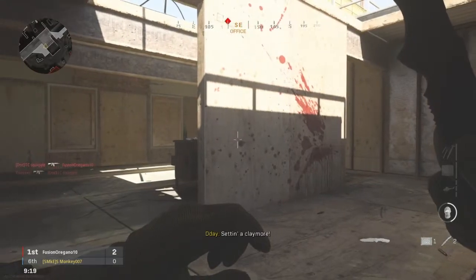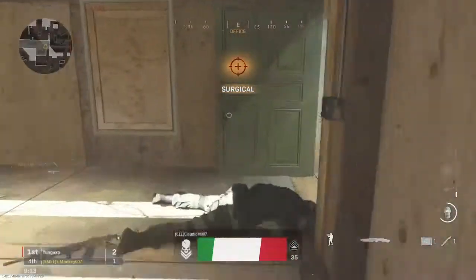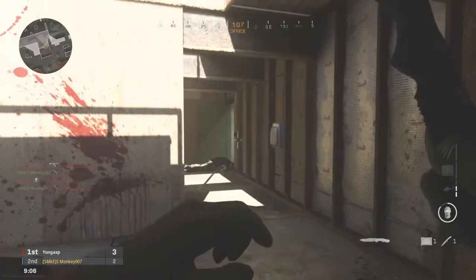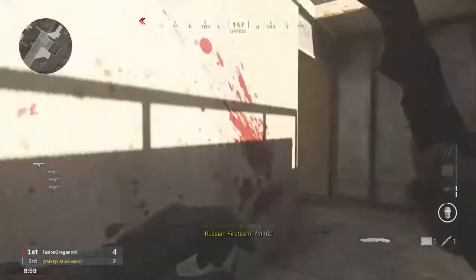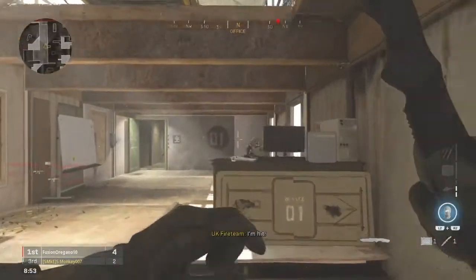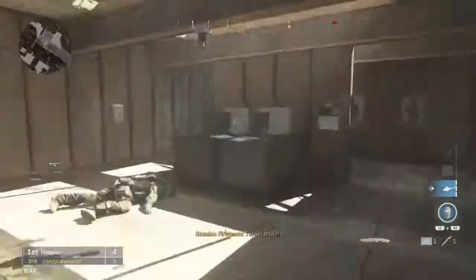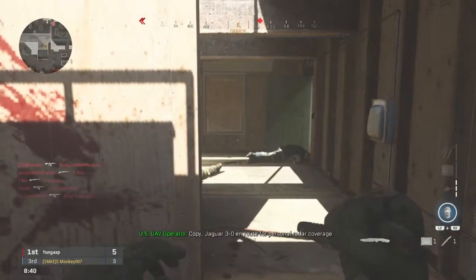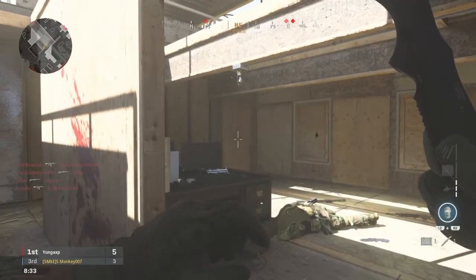You only get two, so in order to get a bloodthirsty with the throwing knives you have to get a kill, go back to them, pick up the knife, and start all over again. Now if you run the Shrapnel perk you'll have two throwing knives on your class, and you'll have two tries to get a kill with one throw. You'll understand what I mean when you start to play with throwing knives, because you'll miss, and then you'll have to go get a melee kill or something like that. I like to have that second throwing knife as an insurance policy — insurance that I have another throwing knife to throw at somebody if I miss.